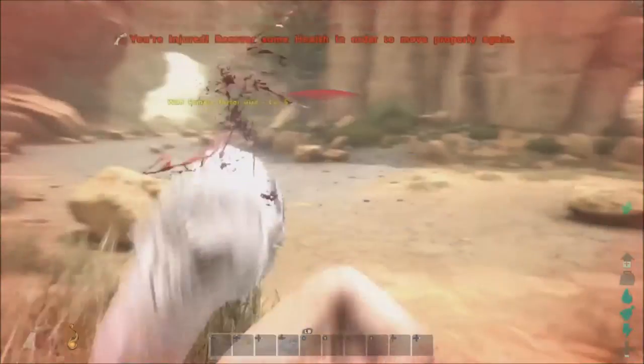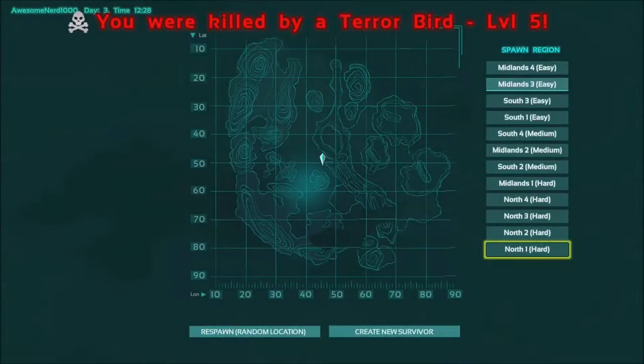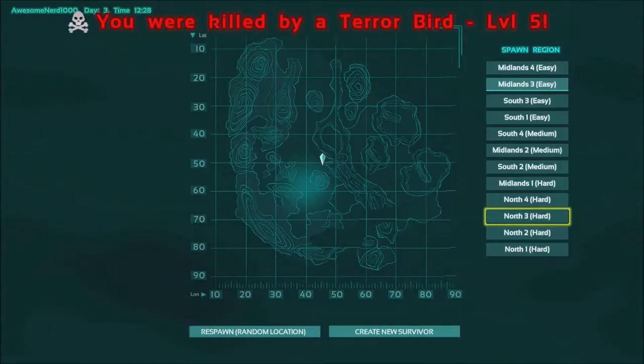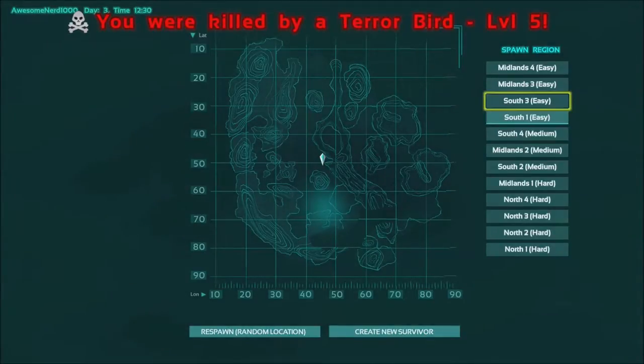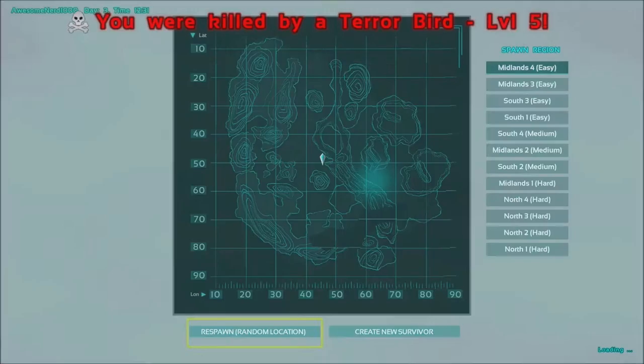It's just foundations, or I guess I did put walls and a door and stuff. See, that's how you spawn in this game - you're immediately being attacked by stuff, even in the easy areas. That's just how it is. Let's see where to try.